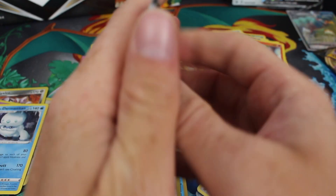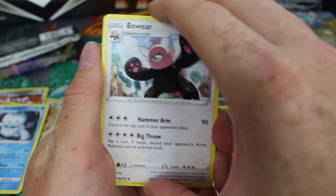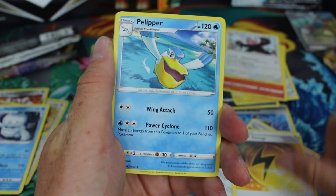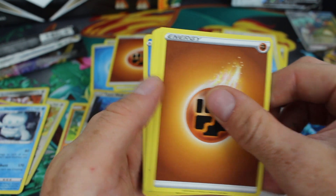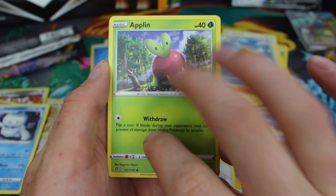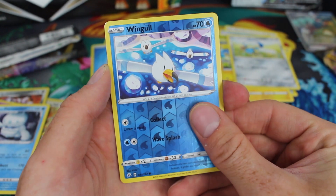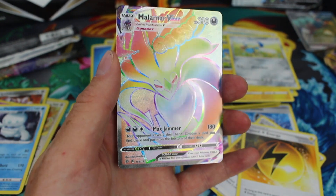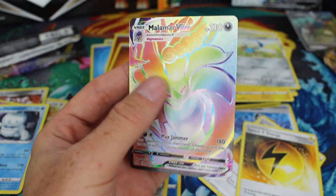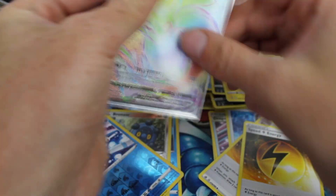I've got them to open so... We've got a Bewear, Speed Energy, Pelipper. I don't even know what I've done with the card trick there. Ground Energy, Applin, Timple, Shrubbish, Heliolisk, Hornedge. The reverse is a Wingull. And the rare — oh, we've got an Ultra Rare! Oh wow, this is actually a great pull. Malamar VMAX Hyper Rare! Nice. That's a great pull and I don't have it. We'll definitely put that one in the sleeve.